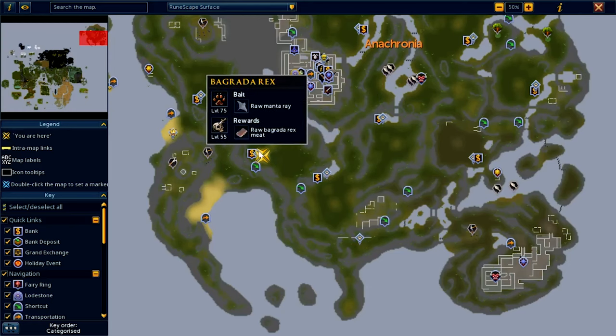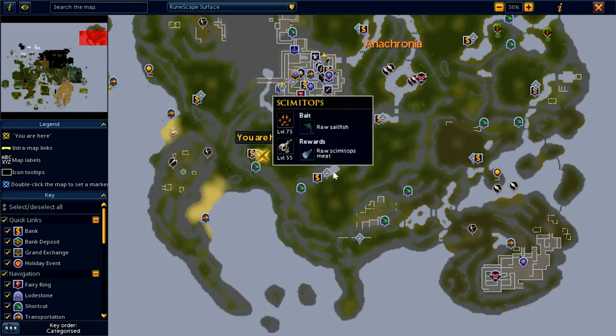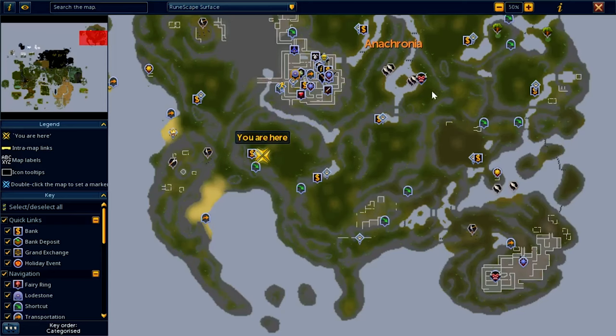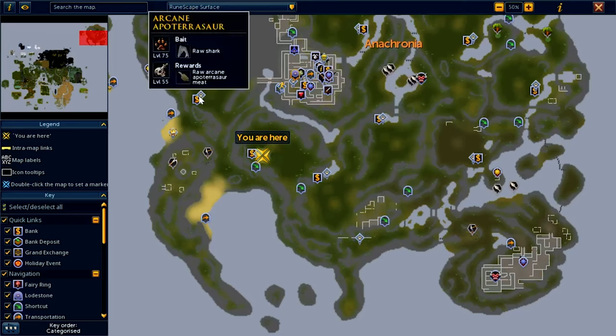They have like two wonder fish baits — a Sailfish, Shark, and a Menaway — and it must be raw actually, based on all the other baits for these dinosaurs. It'll also tell you what level you're actually hunting at.